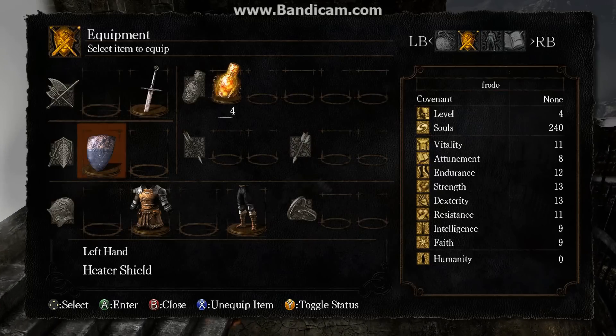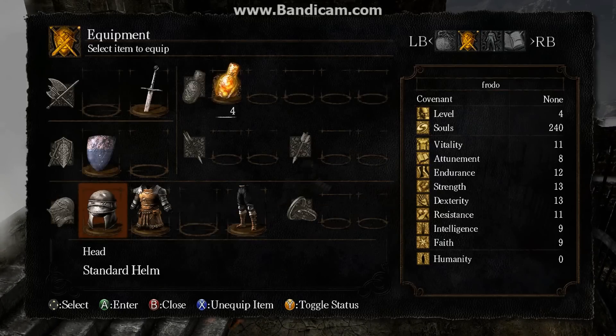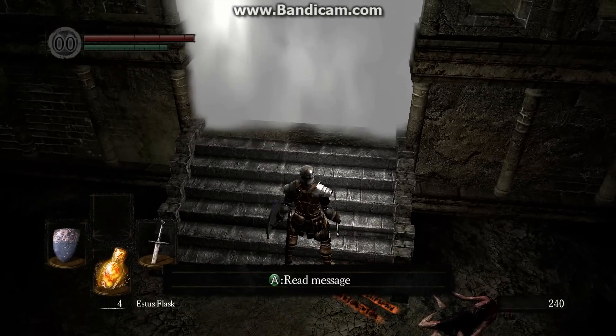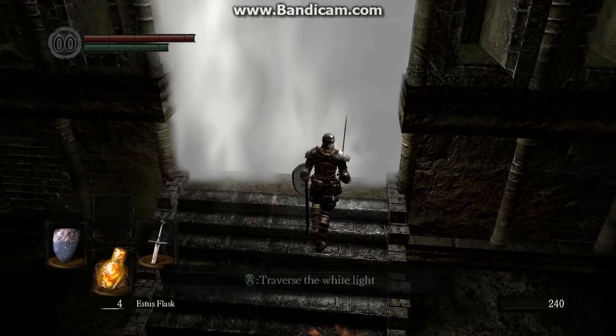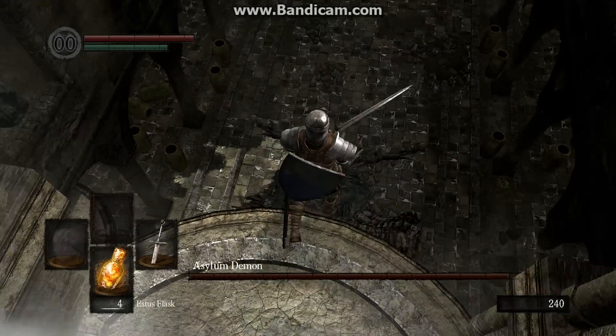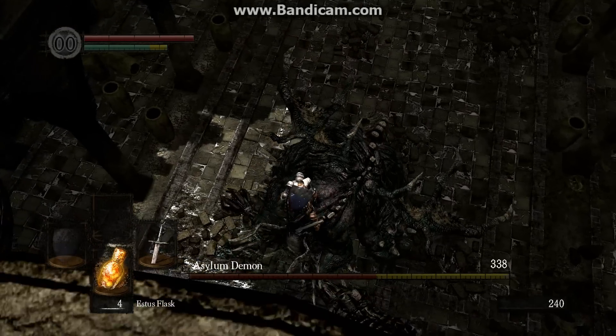The Asylum Demon is a very simple boss. You walk around to the fog gate, walk through it, two-hand your sword, jump down, and press R1. If you land the plunge attack, you take off half its health right away.